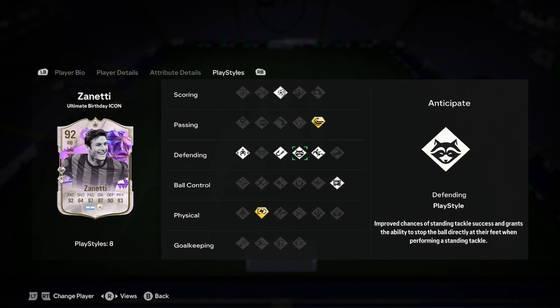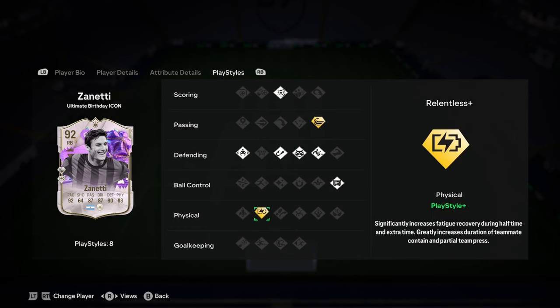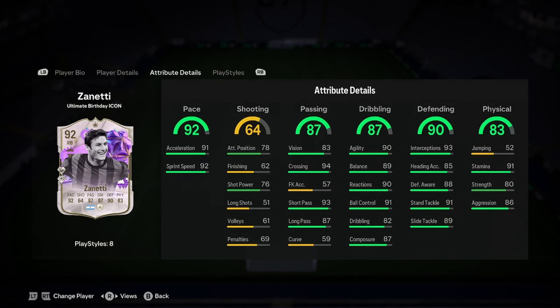His play styles include power shot, whip pass plus, slide tackle, anticipate, intercept, jockey, press proven, and relentless plus. Really, really good play styles — really nice.